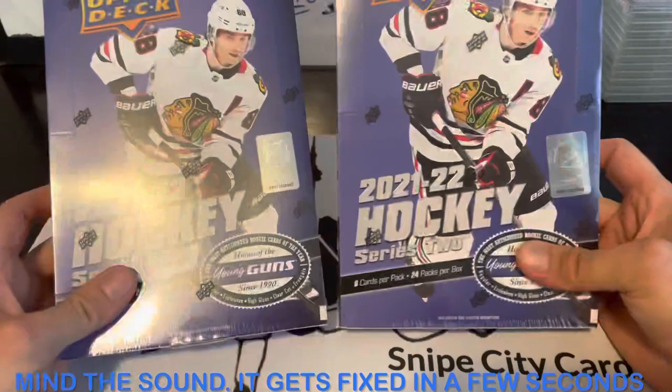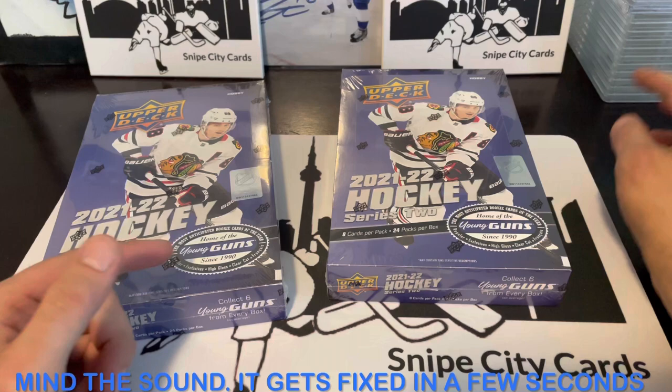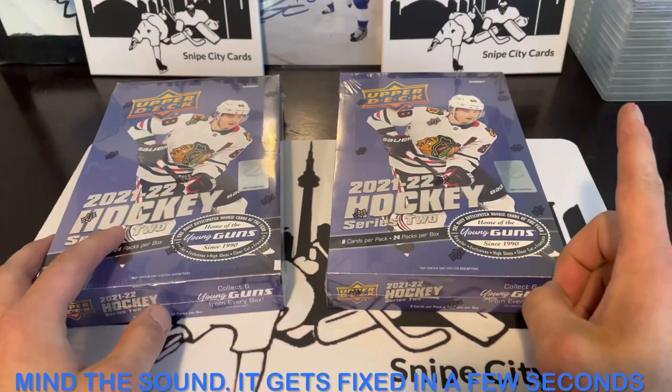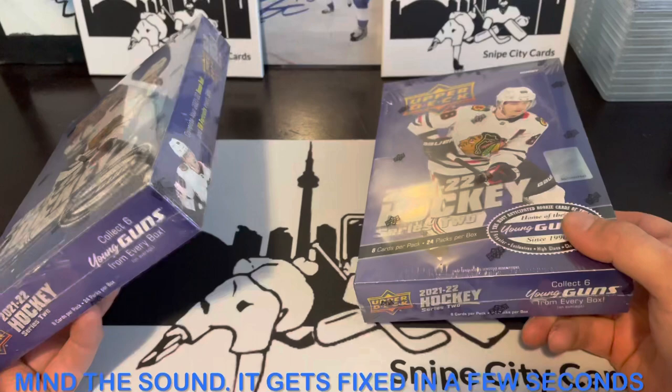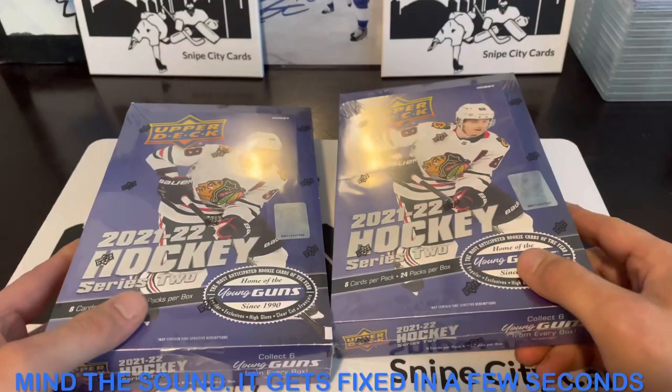Welcome back to Snipe City Cards. Today we're finally getting up two boxes of Series Two, sorry for the delay. There are a lot of videos delayed — you can see some slabs in the background. Part of that includes some HGA stuff that came back about a week ago, some PSA from a stolen mix-up order, and more Stature content coming soon. Maybe a Lucky Spa video at the end of the month. But for now, let's get to two boxes of Series Two.